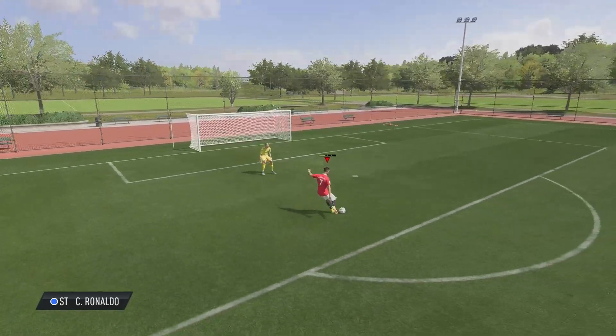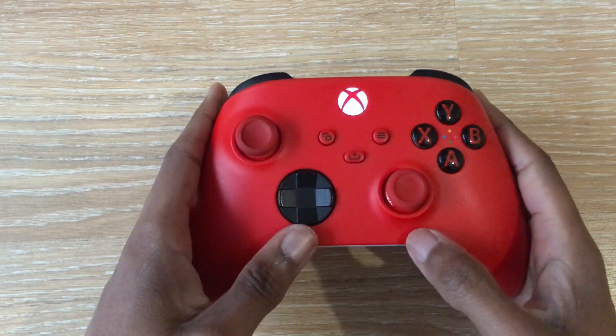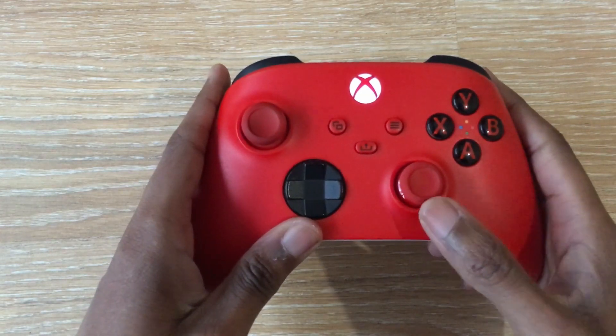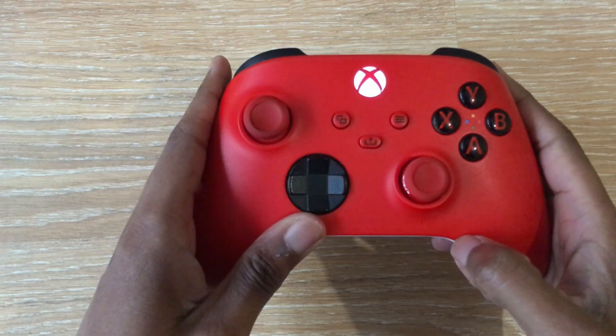Now let's show you how to do this using my controller. This is the joystick you need to use — this is the right joystick. Flick your controller joystick to the front of your player and then to the right, and the same to the left to do the McGeeDee spin to the left.